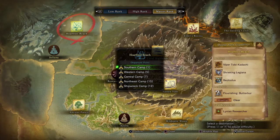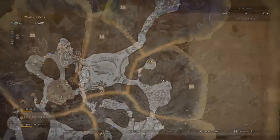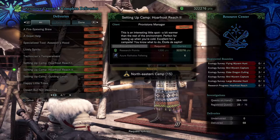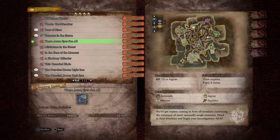Now we want to unlock all the optional campsites in the Hoarfrost Reach. I will show the two spots that you must visit to unlock the respective delivery requests. Afterwards you will have to hand in the required materials at the resource center. You will need generic materials from Master Rank 2 Paolumu and material from breaking Master Rank Legiana Wings. During this process you will obtain the trophies New World Settler and Master Explorer.